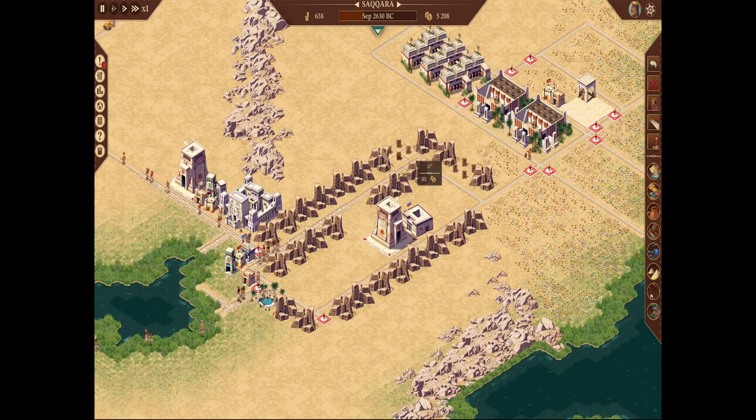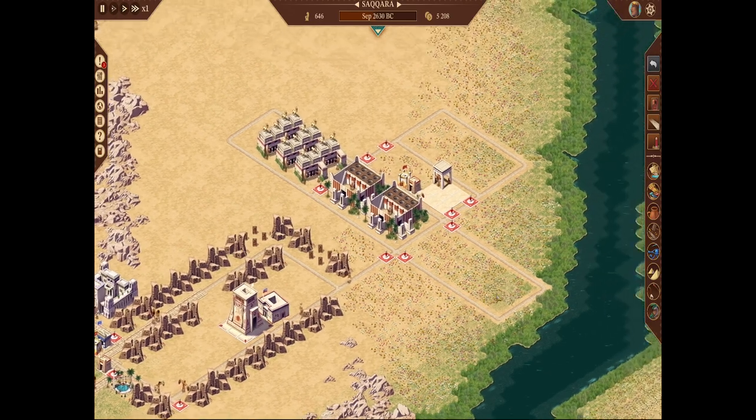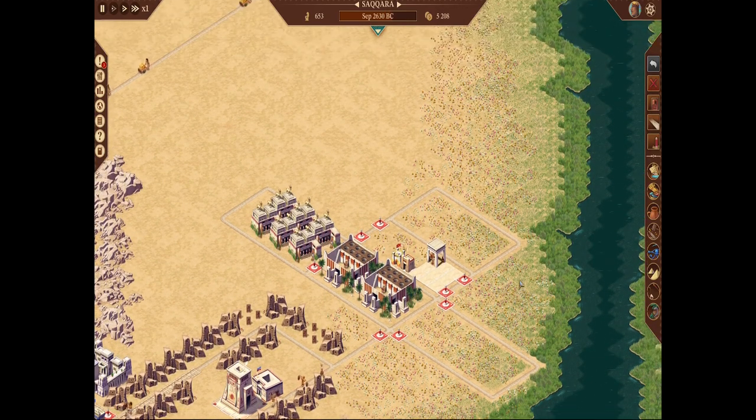We do have a kingdom rating in this mission that we have to get to 50. You can see over here we have our dock, which we can put in. You can start importing clay. I'm going to use this area for storage yards and stuff.